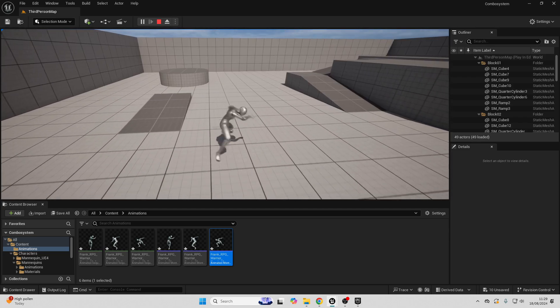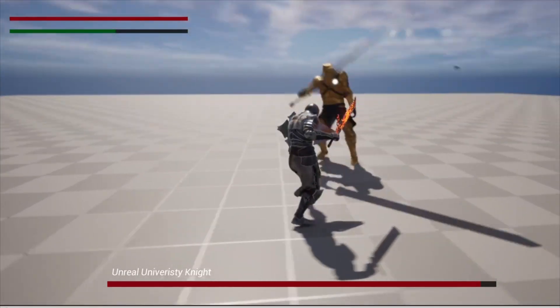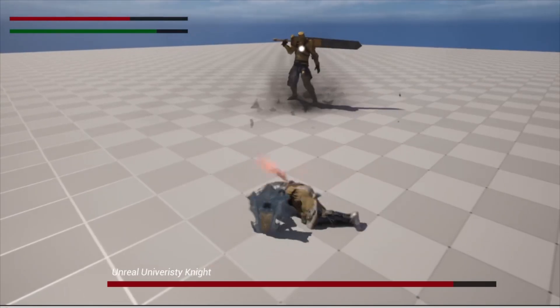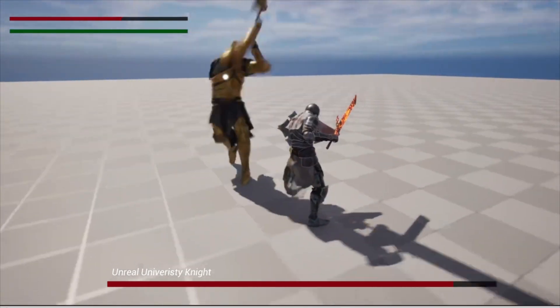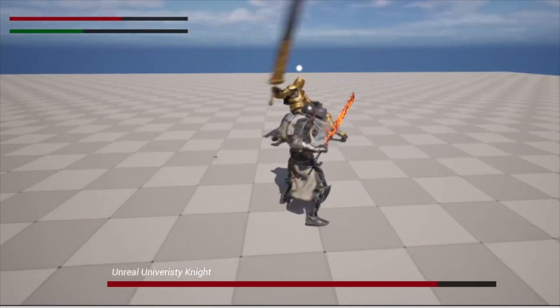So now we've created a flexible combo system. If you'd like to learn how to create a full combat system where the player character can sheath and un-sheath their weapon, perform light attacks, heavy attacks, air attacks, and all types of different attacks, make sure to check out my Soulslike Melee Combat System course in Unreal Engine. If you enjoyed this video, make sure to like and subscribe, and I'll see you guys in the next one. Bye!